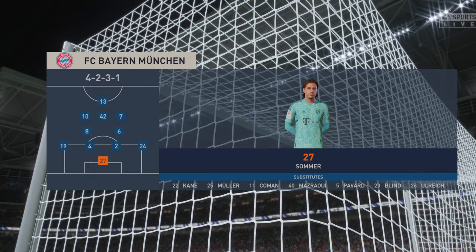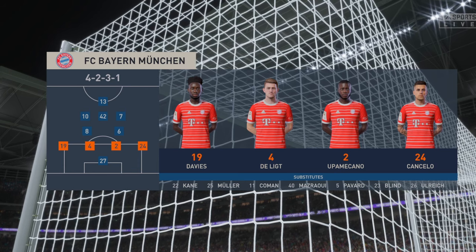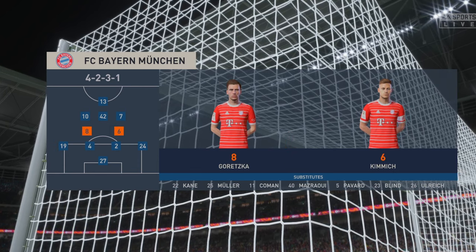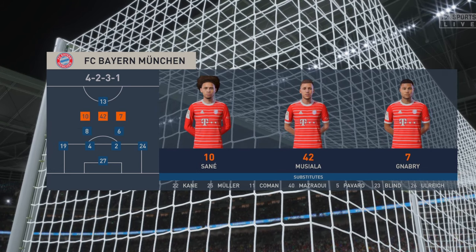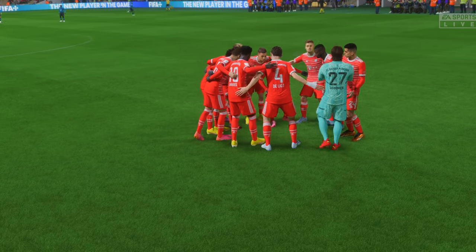Jan Sommer is the goalkeeper. Matthijs de Ligt plays with Dayot Upamecano in central defence. Serge Gnabry starts with Leroy Sané in the wide positions, and the idea is to have just the one striker up there trying to pose problems for the opposition.